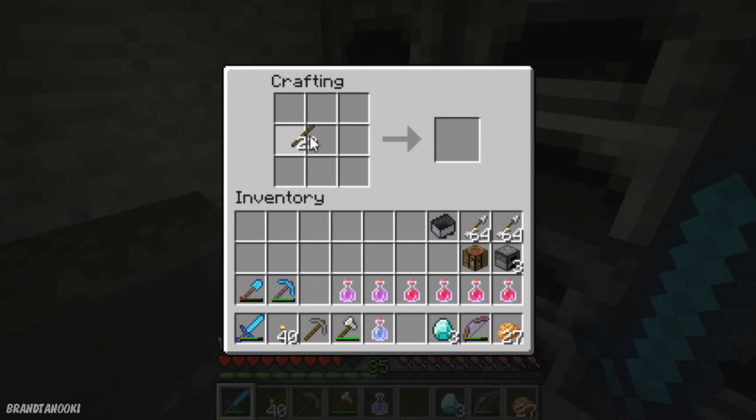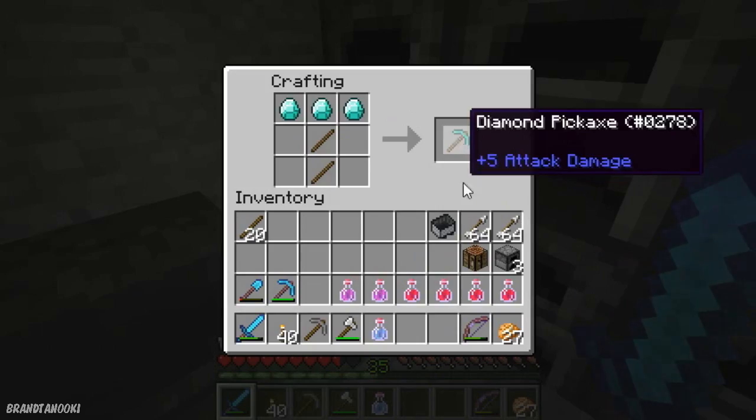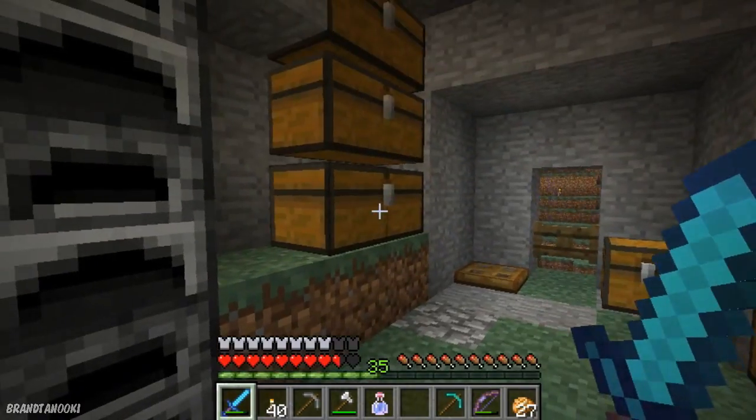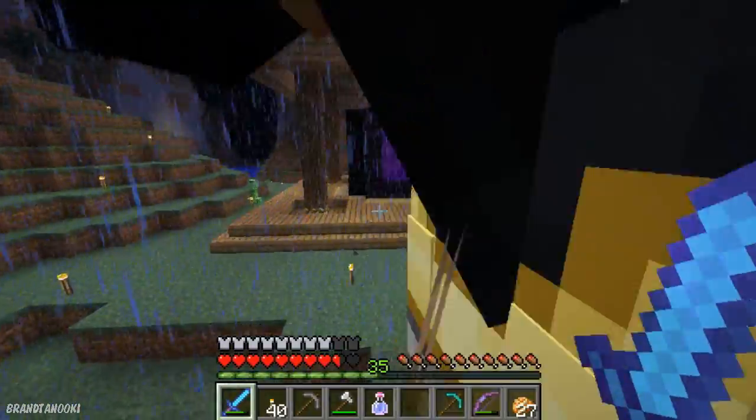So I have 35 levels, so what we're going to do today is enchant a diamond pick. Those are our last diamonds - we have no more.